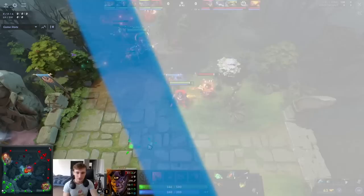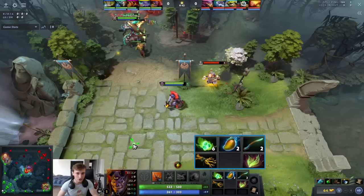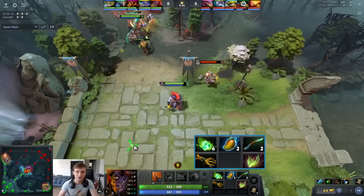In the laning stage, the main thing to note about Lion is that Earth Spike is a very low cooldown — 12 seconds — it's a good amount of damage, good stun duration, and only 85 mana. A big thing about Lion is simply spamming your stun.